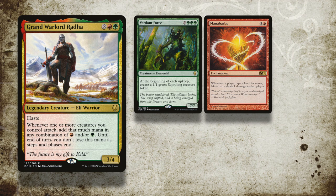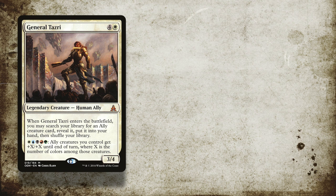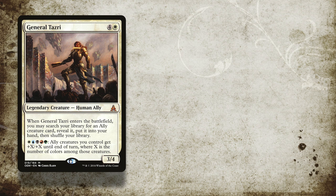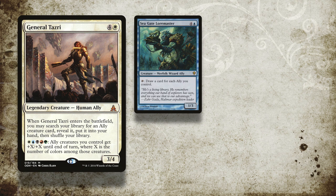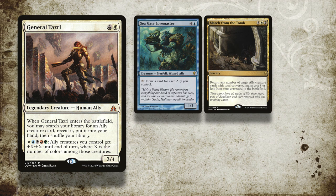He's hoping to overwhelm the board by being the only one who can generate any mana. Amelie is running a General Tazri deck. General Tazri is four generic mana and one white for a 3/4 legendary human ally. Whenever she enters the battlefield you can search your library for an ally, reveal it and tutor it into your hand. She also has an ability to give all ally creatures you control +X/+X until end of turn, where X is the number of colors amongst those creatures. Critically, Amelie will be looking to use that tutor ability as much as possible and get value from cards like Seagate Lawmaster. She's also running graveyard recursion like March from the Tomb to bring allies back again and again.